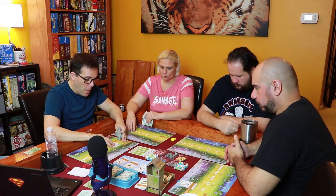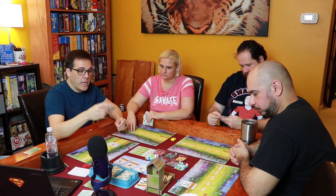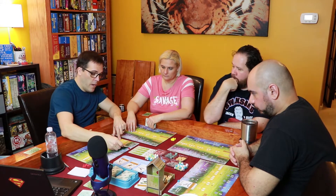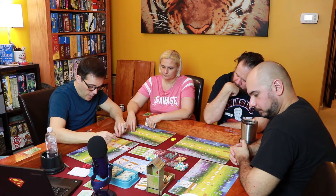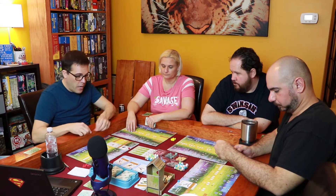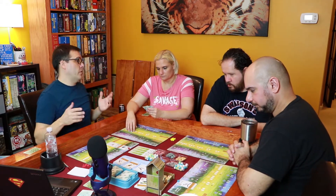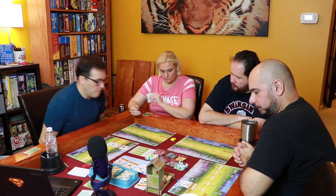The bird card says 'when played' — meaning when it enters the play area — play a second bird in your grasslands or forest. So I can immediately play another bird. I still have to pay normal food cost. I'm placing a Common Grackle, paying a grain and a fish. I got two birds out on my first turn!